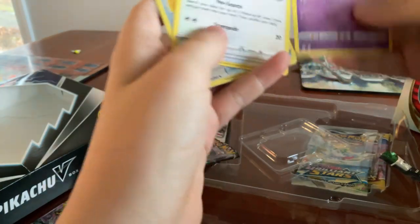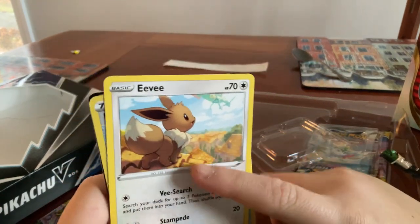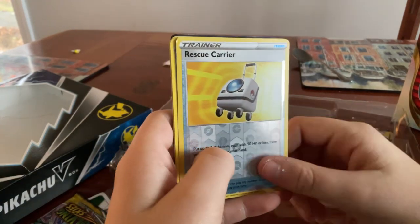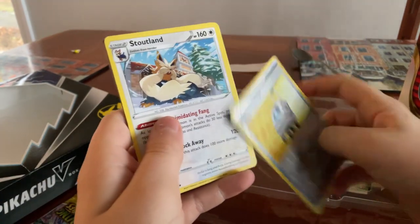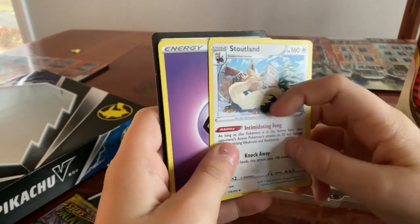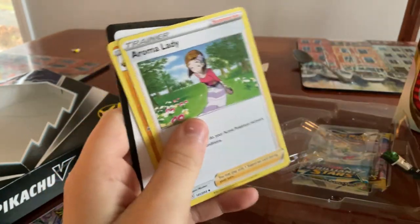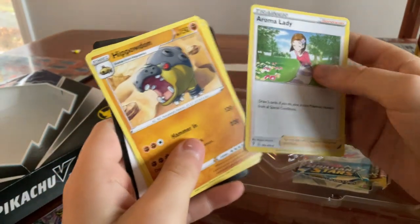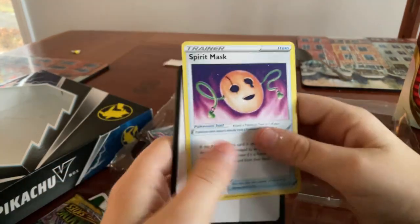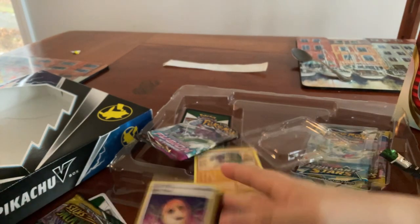Interesting. Rowlet. Eevee — look at that, that's really nice art. See that? It's like he was standing on the roof of a house. Oh, a Rescue Carrier, interesting. Stoutland — good boy, look at that good boy, look at his face. Energy! Aroma Lady Trainer. The Pound. Spirit Tomb, that looks oddly like the puppet from FNAF. And there we go.